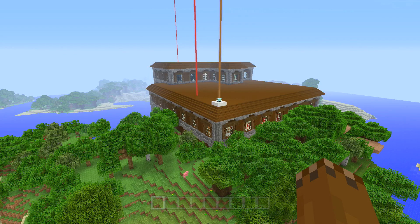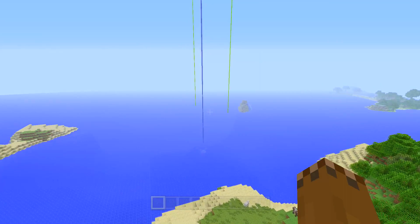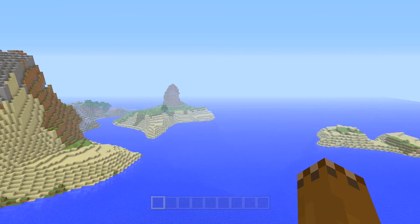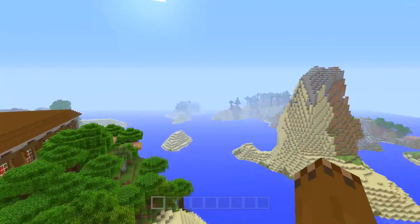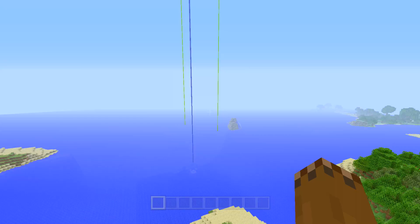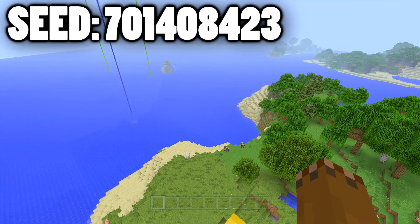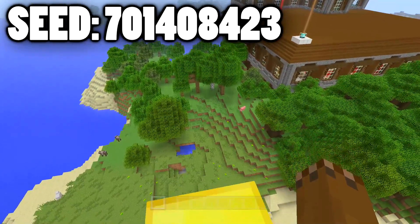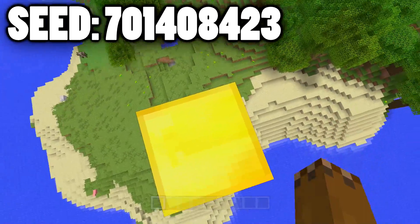Welcome back, Legendary Pitotia here, and today I'm going to show you guys a really insane seed from Minecraft Console Editions. As you can see, I'm here at spawn. There's a lot of cool things that I want to show you guys and that we can check out in today's seed. So I hope you guys will enjoy the video. If you do, make sure you leave a like on it. The seed number is 701-408-423 — I'll put it on the screen. This is going to be about where you spawn, around on this island here.